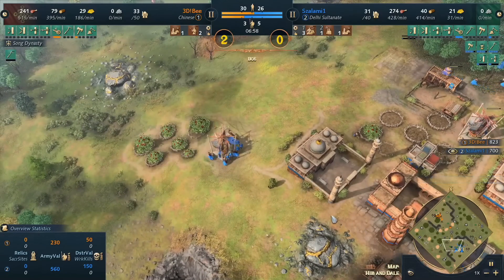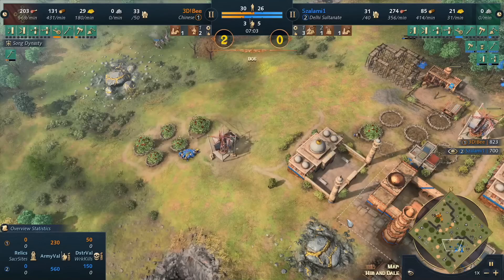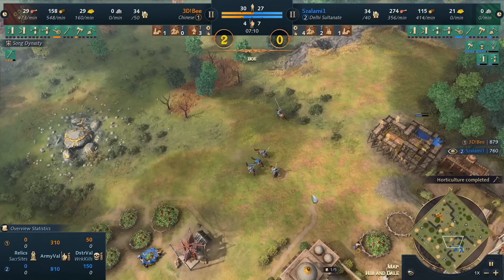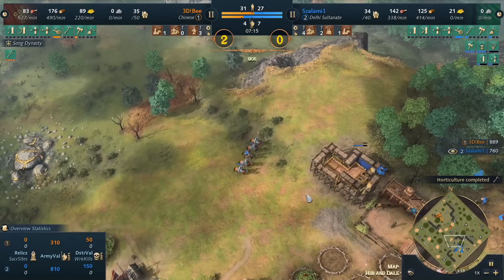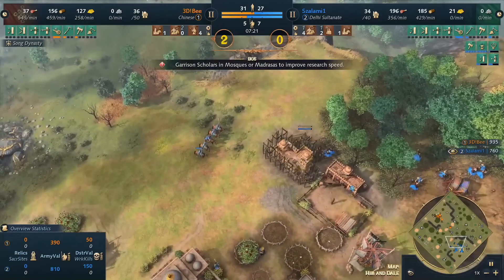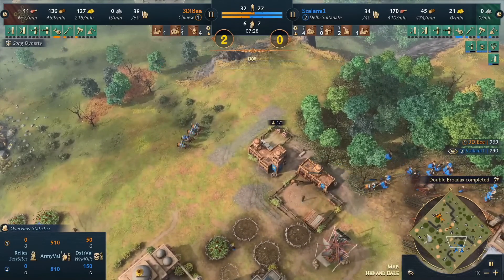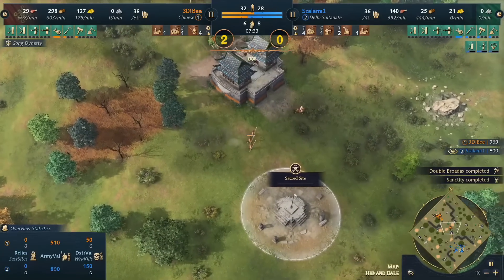Salami sees the spears, immediately pulls back ahead of time, and is dropping an archery range. One thing I love about the Delhi is how fast you can transition into other military. Not only is that going to be one archery range, it's going to be two, with just one scholar able to jump inside if needed. For now salami is going to pull back — sanctity is on the way for him. b will play into spears. Makes me wonder what exactly salami is planning — sometimes Delhi players fall back here to bait the opponent into playing overly defensive, then possibly go for a fast castle.